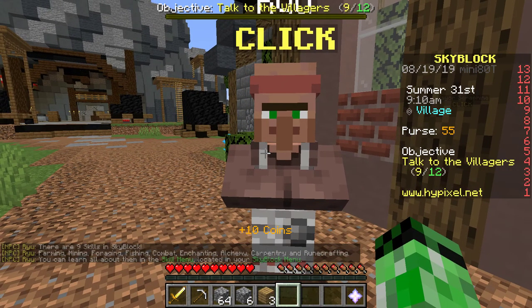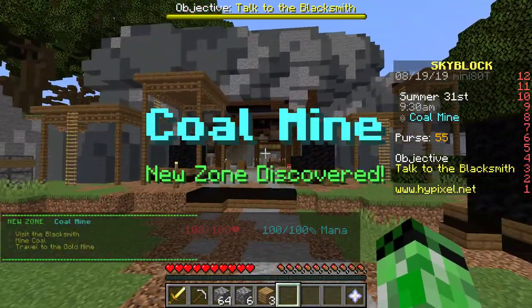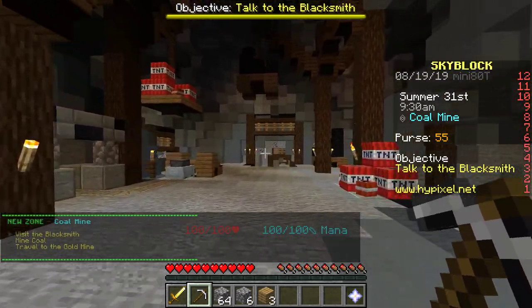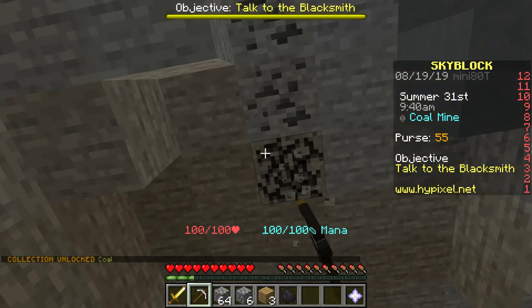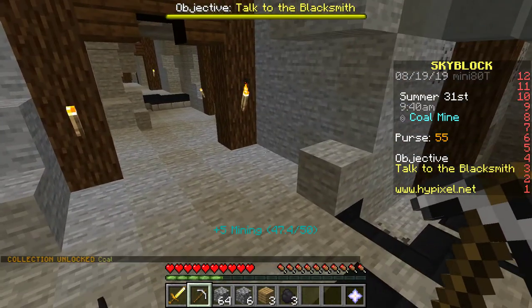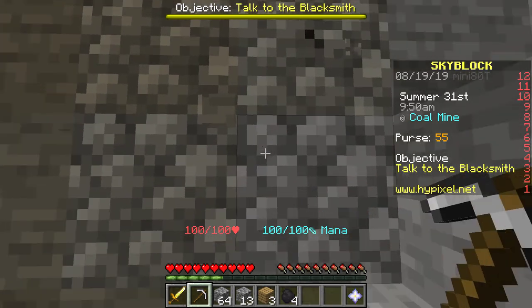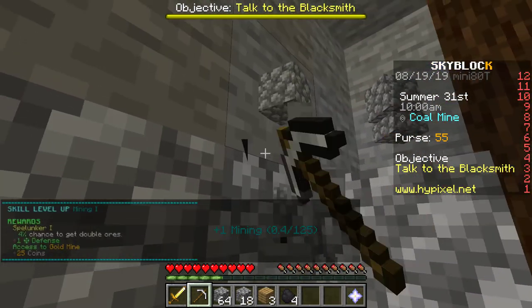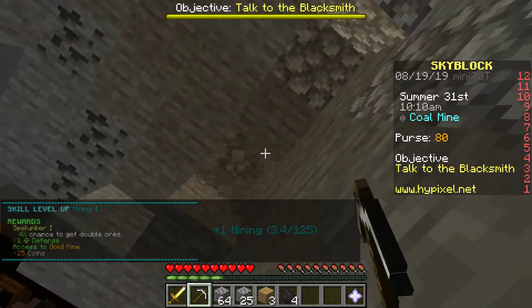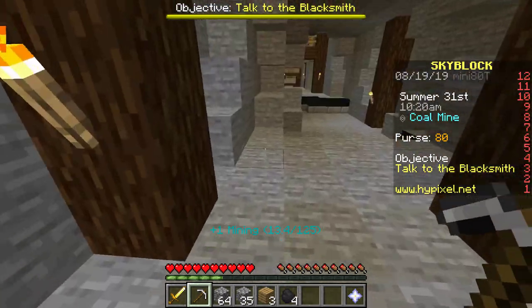There are nine skills in Skyblock: farming, mining, forging, fishing, combat, enchanting, alchemy, carpentry, and rune crafting. You can learn about all of them in the skill menu. Okay, I'm in the coal mine now. This pickaxe isn't too great — I guess it's just an iron one. I'm going to get plenty of coal. I also want to upgrade my cobblestone generator, and for that I need 90 cobblestone, which I don't have right now. The cobblestone generator should be generating cobblestone at the moment, so I don't really need to mine much more.